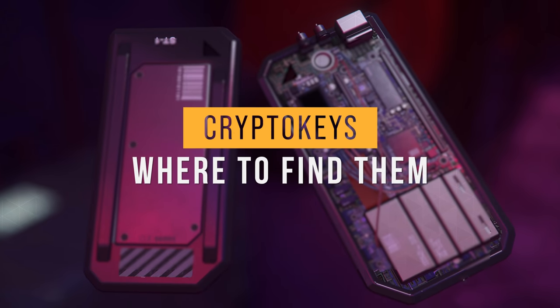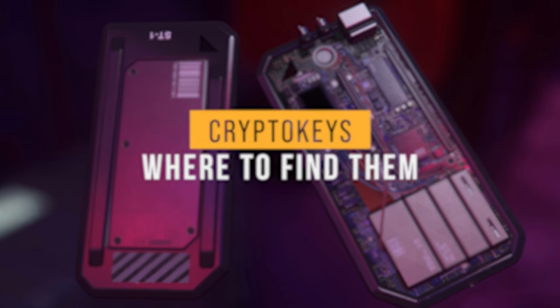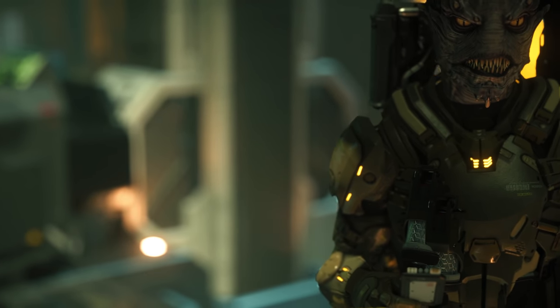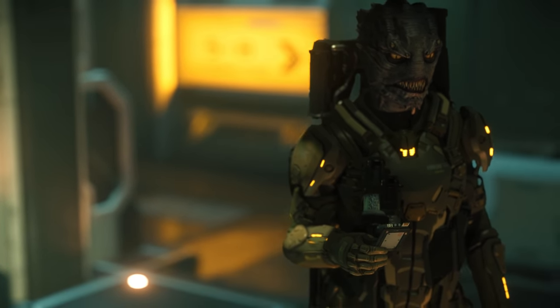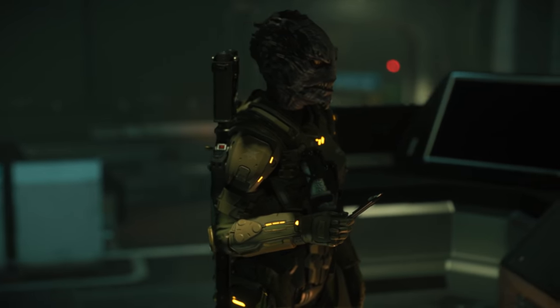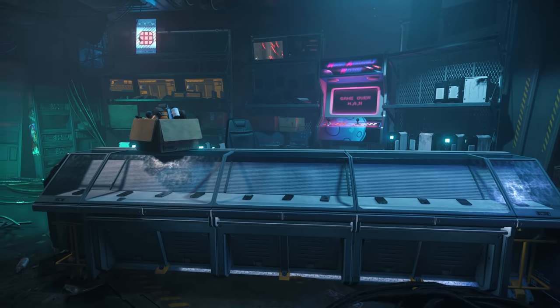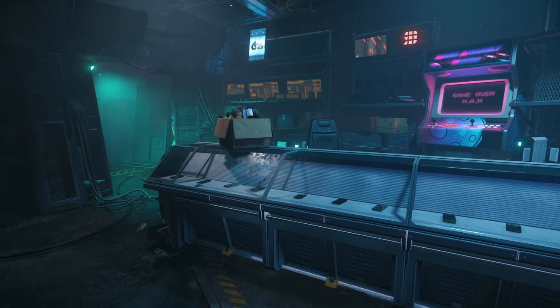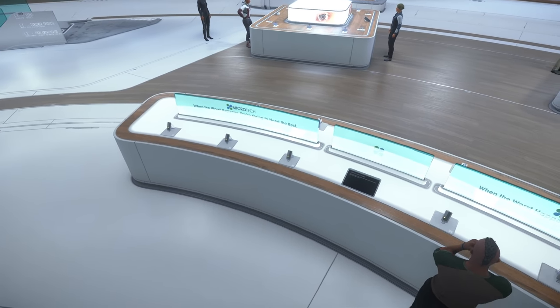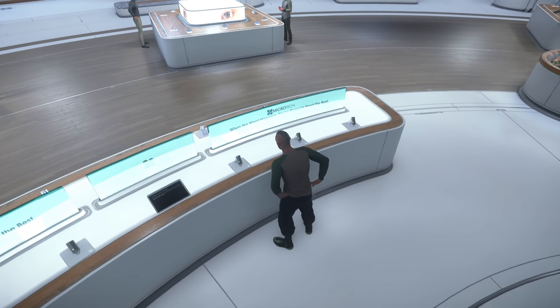Let's discuss how to do criminal activities and avoid a crime stat. The first step to either hacking a comm array or hacking your crime stat is to purchase a crypto key. These can be purchased from a multitude of locations, but today I'll be showing you two main locations. Personally, I prefer Technotic at Grimhex because all but one card can be purchased there, or the Factory Line at New Babbage because the fastest and most reliable crypto key can be found there.